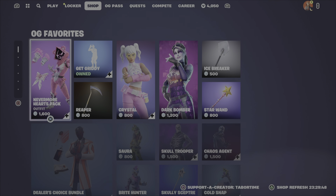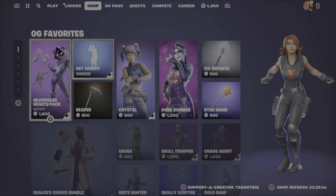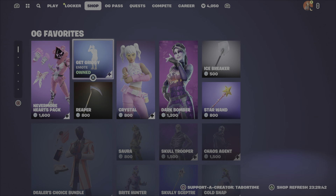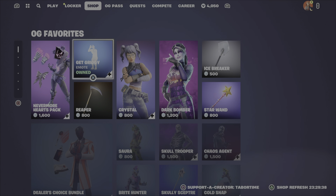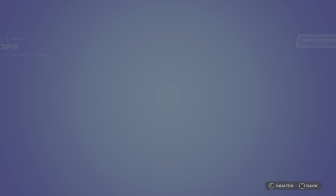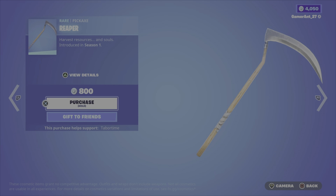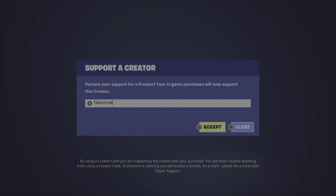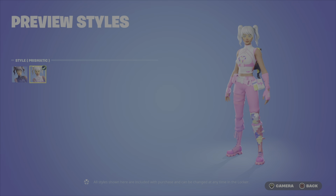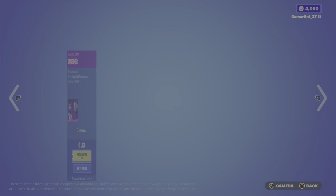1600 for that bundle or pack. 500 for Greedy — the pickaxe back, one of the OG pickaxes. 800 from Season One, the Crystal back bling at 800 — secondary style Prismatic. That's very clean.